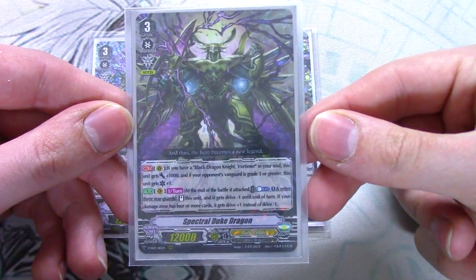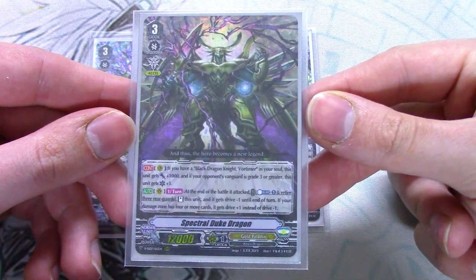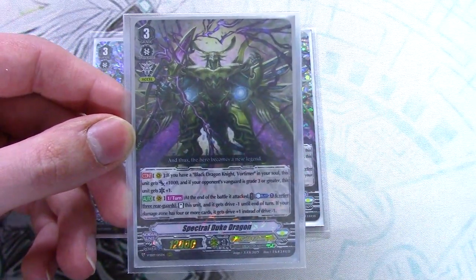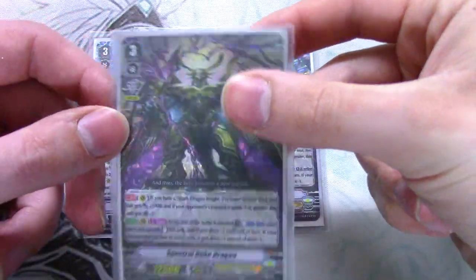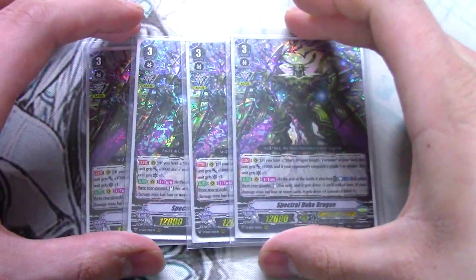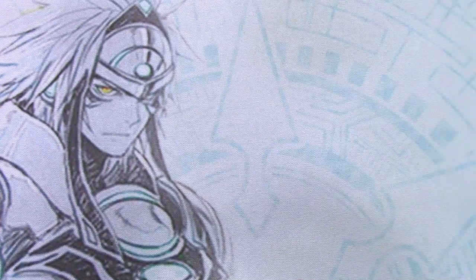The other skill is Vanguard auto — once re-standing at the end of the battle that it attacked: Count Cost minus one, retire three rearguards, stand this unit, gets drive minus one. If your damage zone is four or more cards, it gets drive plus one instead of minus one. So it's got that Limit Break aesthetic with four or more damage, and pretty much the same skill as the original Spectral Duke — retire three things to stand it. It still has that Shadow Paladin-esque vibes to it. So we're just running four — Spectral Duke is the main ride target of the deck. Re-standing Vanguards are cool, so gotta max them out.